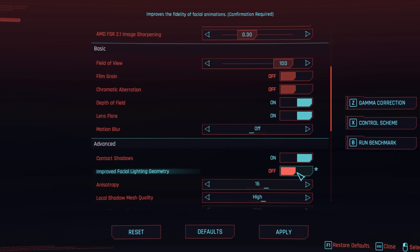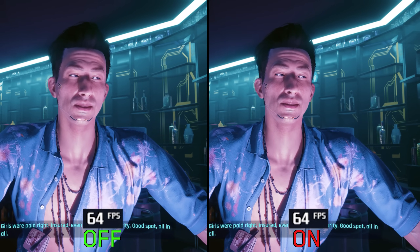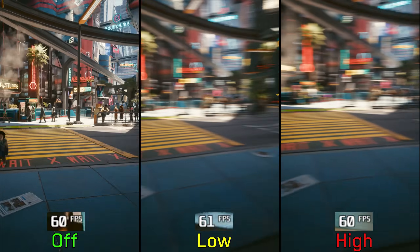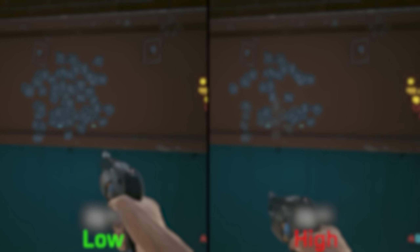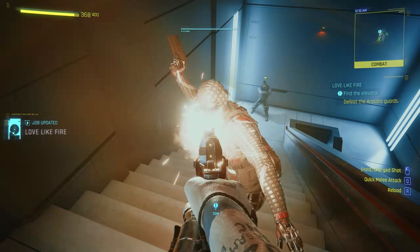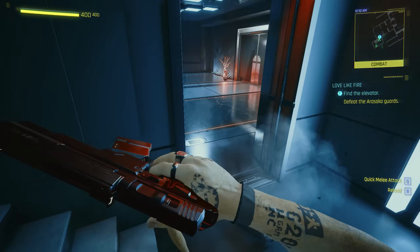The same applies to improved facial lighting geometry. Motion blur also shows no performance difference between off, low, and high. The last setting in this group is max dynamic decals, which shows a small visual difference but similar performance between low and high. So I recommend keeping max dynamic decals at ultra since it's the only setting that shows a small visual difference, and for the other settings any option will be fine.